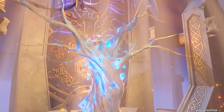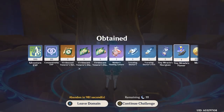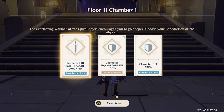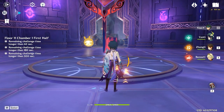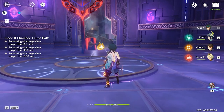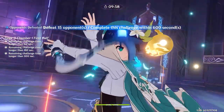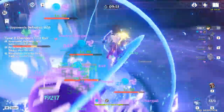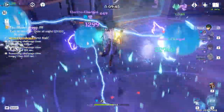That wraps it up for the domain - just collecting the last reward. The last thing I want to show off is jumping into a high-level Spiral Abyss to see how the team does. This is Floor 11. This team works really well with smaller enemies - if you have a bunch of little enemies, that's where this combo really shines. It's not going to do its best during boss fights, but something like this works because there are a lot of little enemies that get sucked up by Venti's portal.